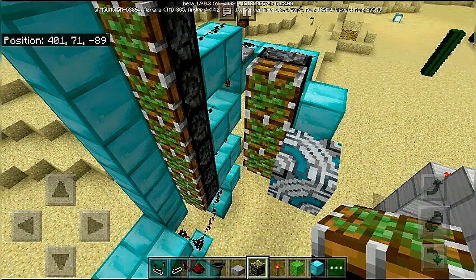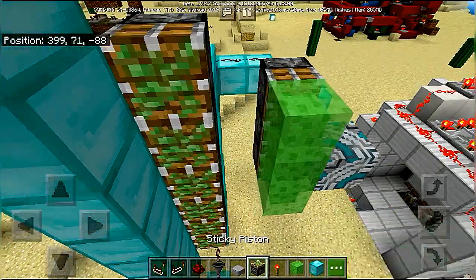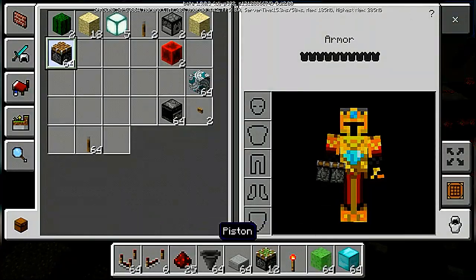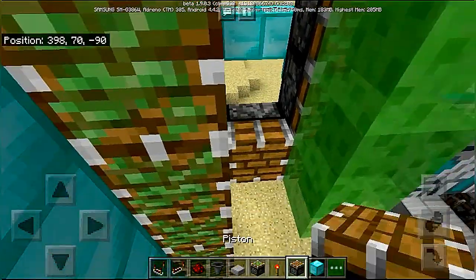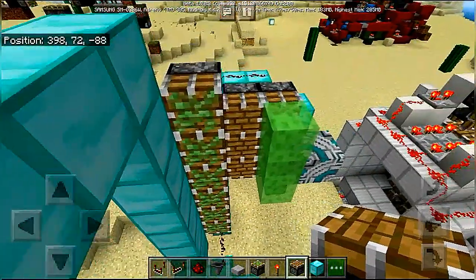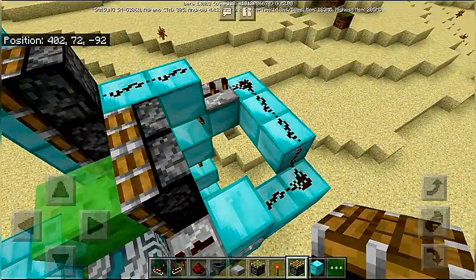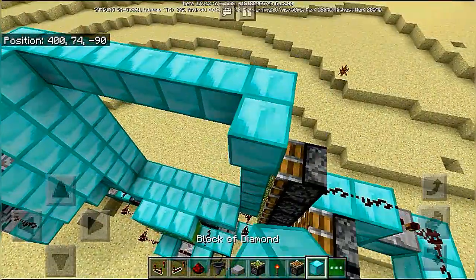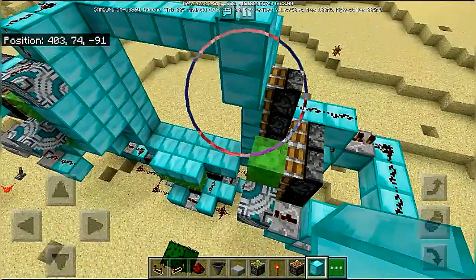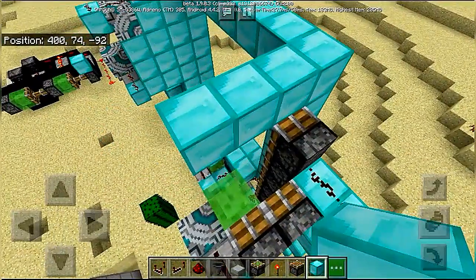I don't know why that piston got over there. Slime block like this — take out your normal pistons and place them over here. We need some more work over here. Now take your ceiling blocks.